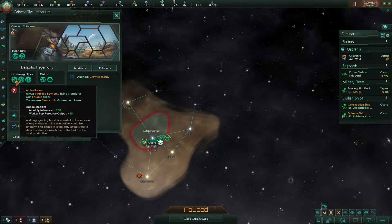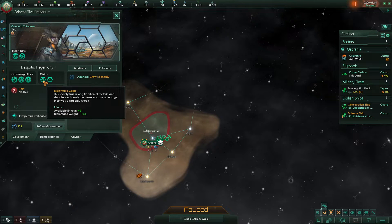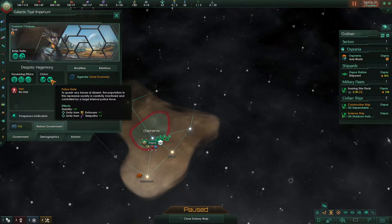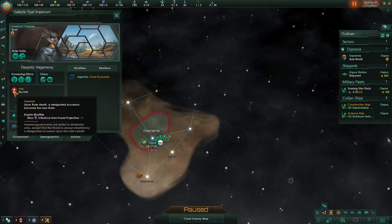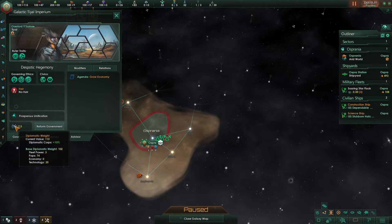We also have the governing ethics that we chose at the beginning. You can always go back to see what you chose: authoritarian, xenophile, and materialist. As well as our civics — we have Diplomatic Corps and Police State. Down here it will show us our authority, imperial, as well as our origin, Prosperous Unification. And some other minor things like our diplomatic weight.